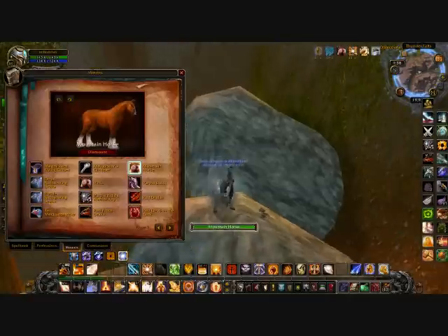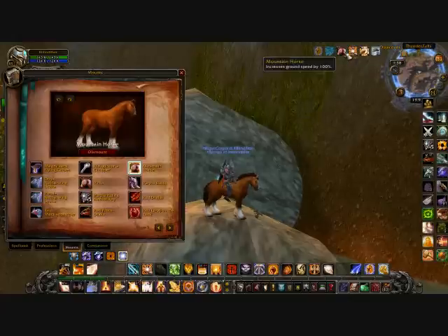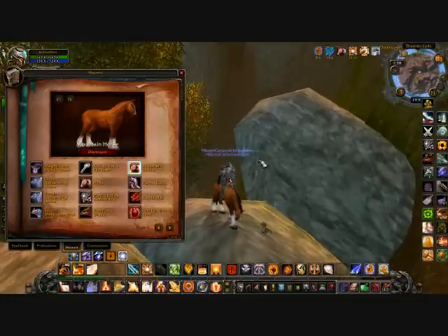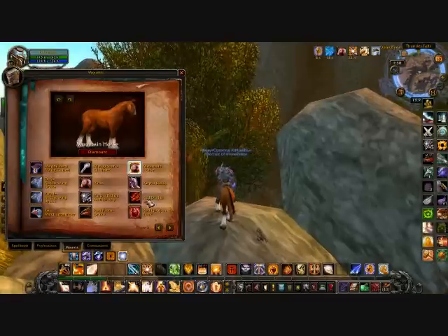The Mountained Horse — this is the standard version of the Mountained Horse. I guess there's no standard epic version anymore because it just scales to your speed anyway. You get this if you're exalted with Gilneas, so just grab the tabard and run some dungeons with them — you can get that pretty quickly.